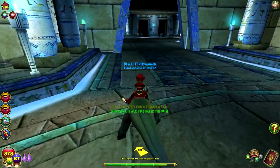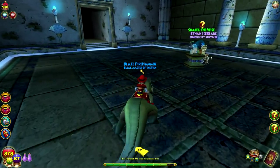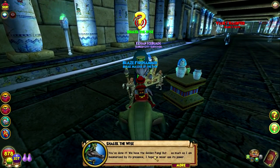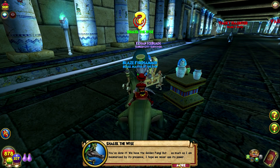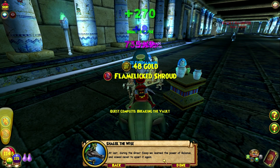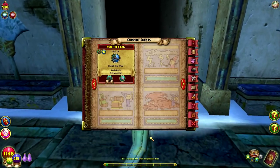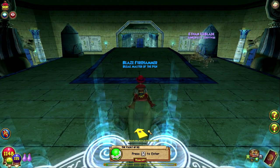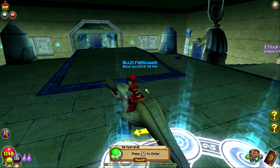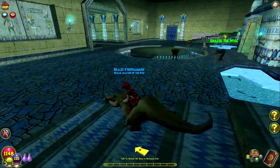Just gotta talk to Shalik in the entrance hall now — that's about it. Emperor's Retreat. 'You've done it — we have the golden fang. But as much as I am mesmerized by its presence, I hope we never use its power. At last, during the great sleep, we learned the power of balance and vowed never to upset it again.' Quest reward — level 21! That's hype. Level 22 is the real hype.